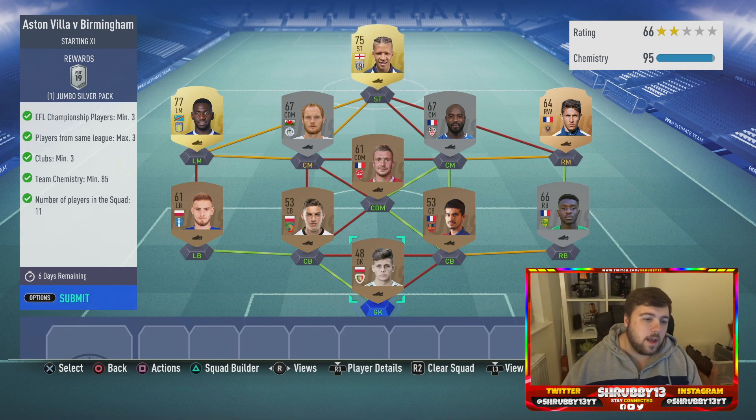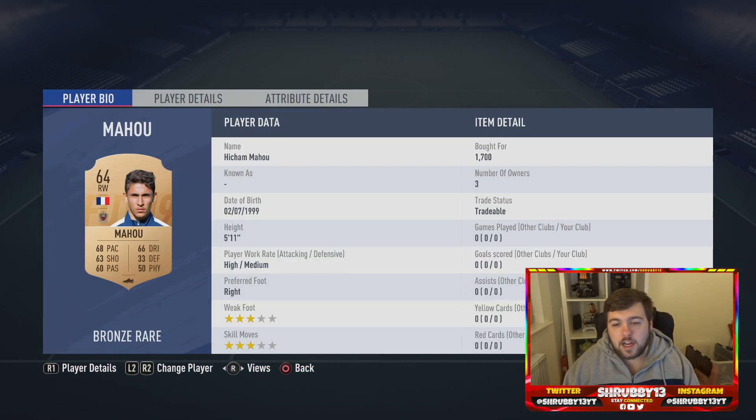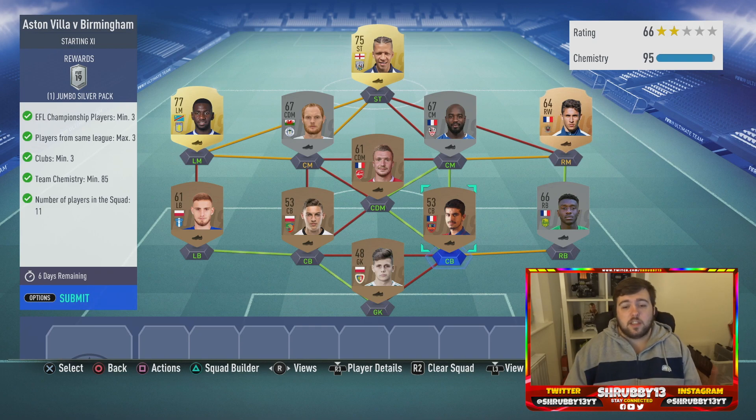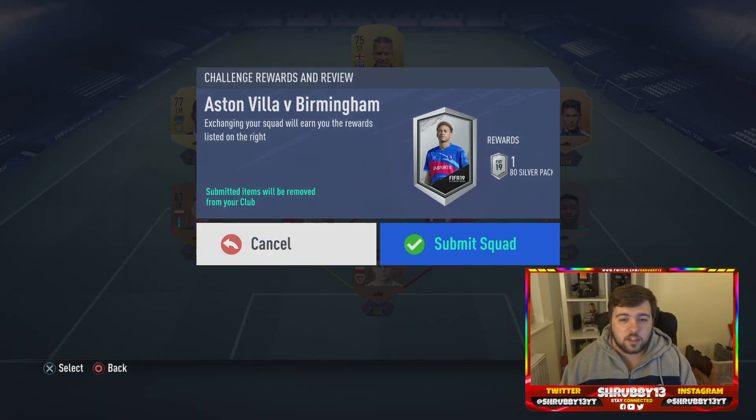Marquee Matchups isn't the biggest thing anymore - they've kind of ruined it. The rewards aren't as good and the squads are just easy. You're going to get a few packs back; if you pack something good, happy days. Next one: Aston Villa versus Birmingham. That's a Jumbo Silver Pack for this one. EFL Championship players, minimum three from the same league, max three clubs, minimum three, 85 chemistry. You can use bronzes and silvers. I bought one player for 1700 coins but everything else is from the club or untradables.